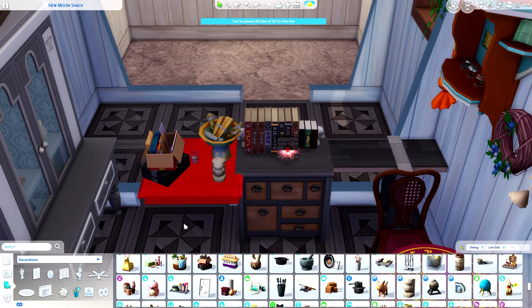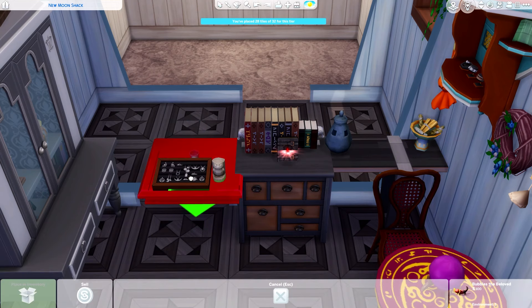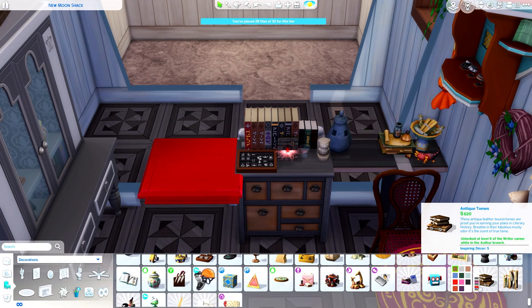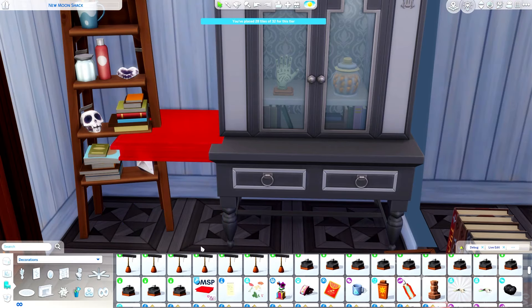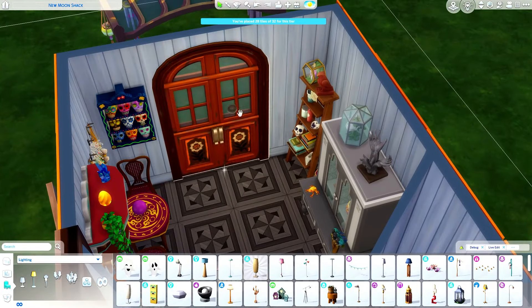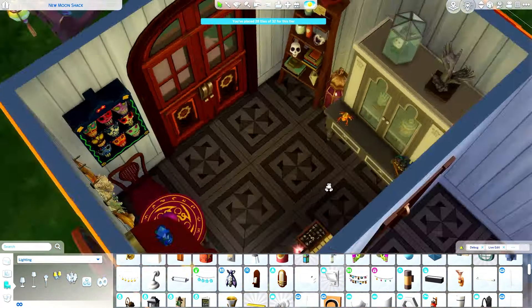I added some jewelry and stones from the Crystal Creations game pack — things this fortune reader might sell or give you. I also added dentures to bring some spookiness into the build. Right next to the forbidden tome, it's the dentures — maybe this sim did some rituals. There's also a cow plant, a crystal in the shape of a skull, and sugar skulls. I wanted to go crazy with all the decor and keep it as cluttered as possible while staying accessible.